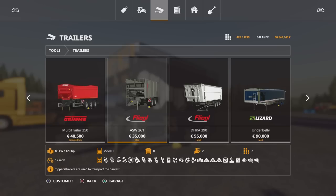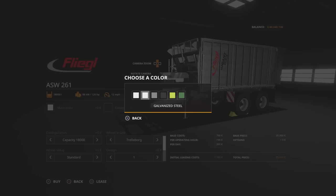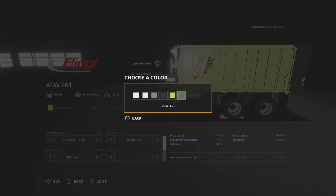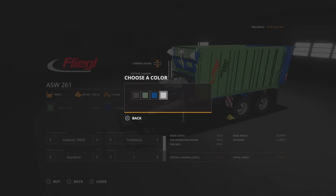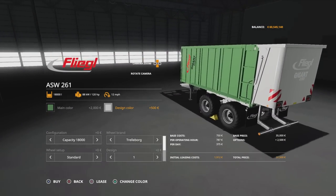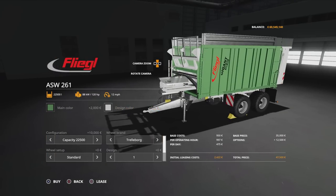You'll find it under Torsion Trailers. 35 grand for the base model, requires 120 horsepower. We can change the main colour — stainless steel, galvanised steel, plain steel, black version, Alutech, Alutech green, design colour green, blue, or white. Capacity options are 18,000 litres, 19,000 litres, or 22,500. Going for the full 22,500 doesn't make it a silage trailer — it will still take everything it says it will.